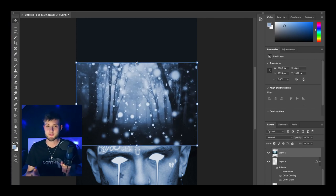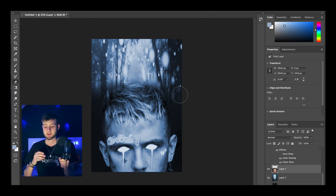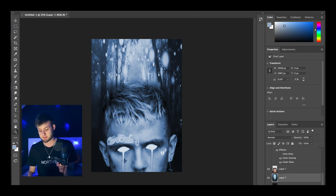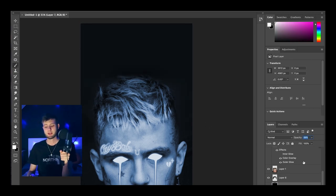For the background I wanted something quite whimsical and fantasy-like. I found one that was perfect — it had particles and everything, exactly what I wanted. Same as at the start, I used an eraser on hardness zero to blend it into the foreground. Then I wanted Lil Peep to stand out from the background, so I used a black brush tool and painted softly behind him to give it a nice shadow effect.